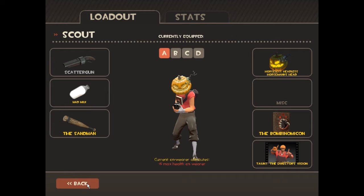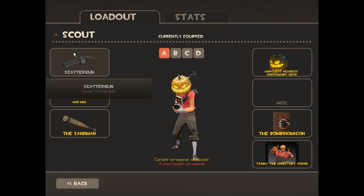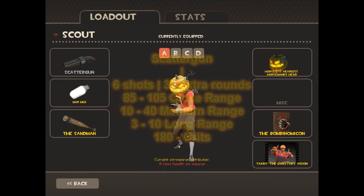If you're watching this on either Machinima Respawn or my channel, please comment below saying what you want to see in the next video. Right now I'm going to be using the Scout class and the Scatter Gun, which is the stock weapon for that class. Let's take a look at the stats on this piece of shit.